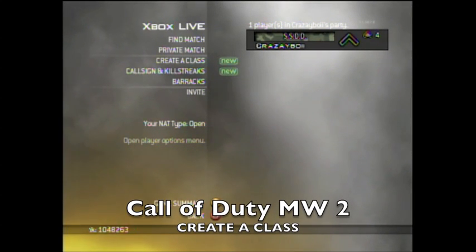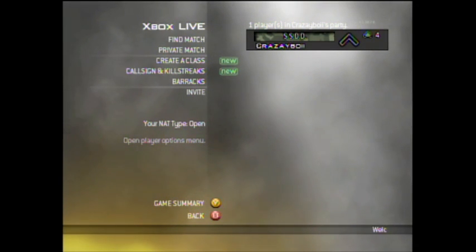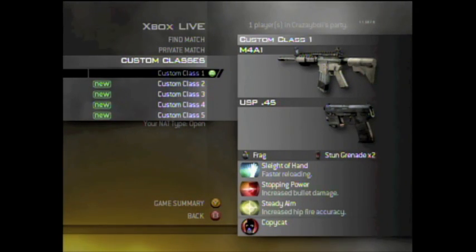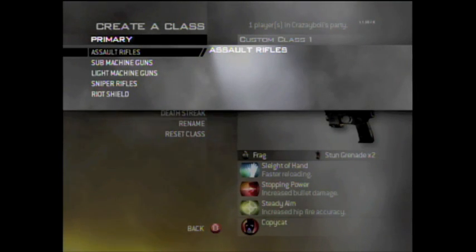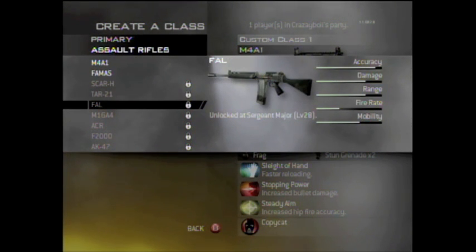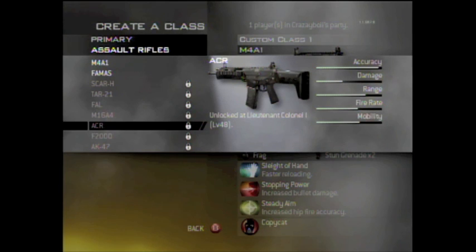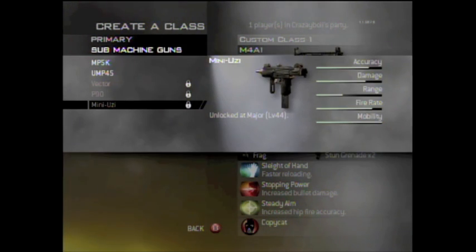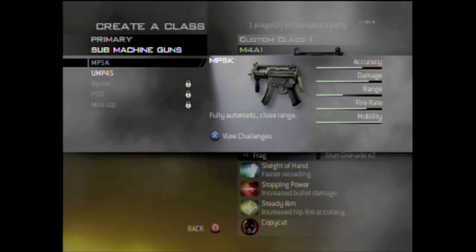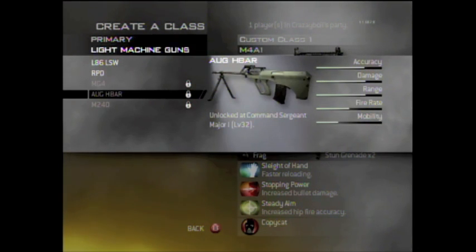Hey guys, it's Taylor ODS T-Tips and we're going to be showing you the new creative class perks and weapons in MW2. I just ran through all of them really slowly so you can pause if you want to take a better look at their stats. As you can see there's a lot of new guns, and some guns were taken out from Call of Duty 4 with a lot more added in.